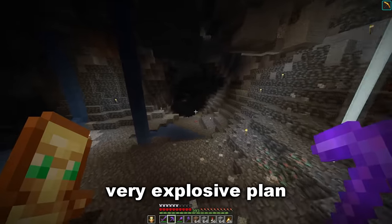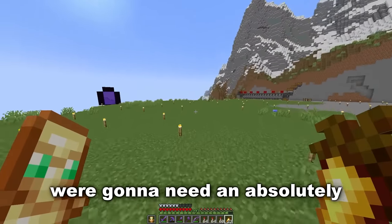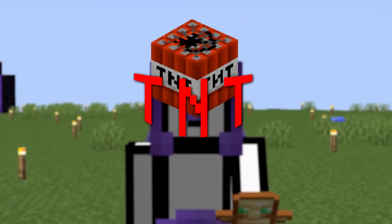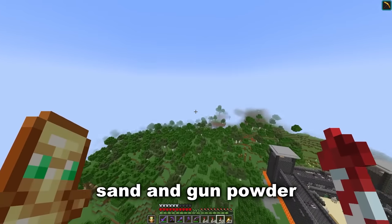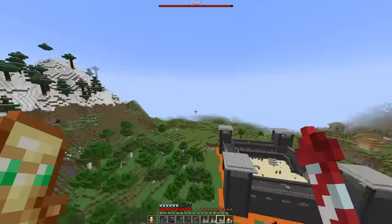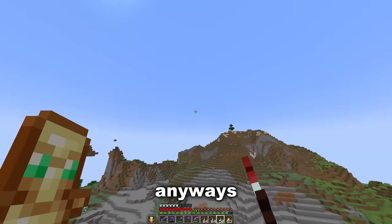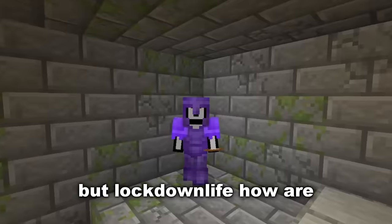I've come up with a very explosive plan — we're gonna use TNT. For this plan to work we're gonna need an absolutely astronomical amount of TNT, so we're gonna have to enter TNT grinding mode. TNT requires two things: sand and gunpowder. Oh, there is a raid — I think they're safe inside the village.